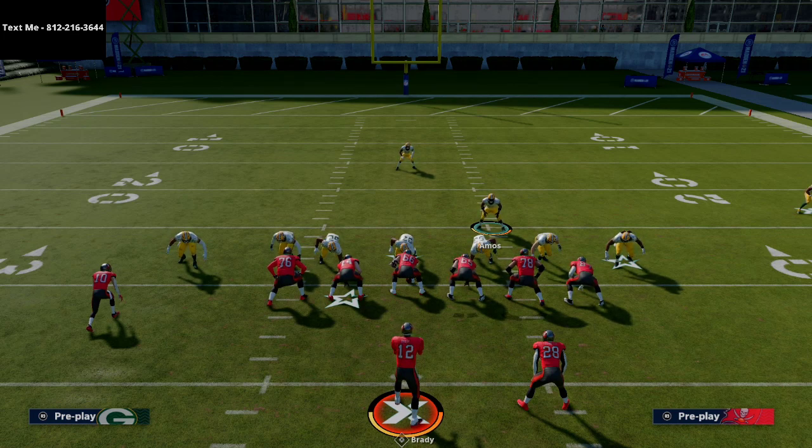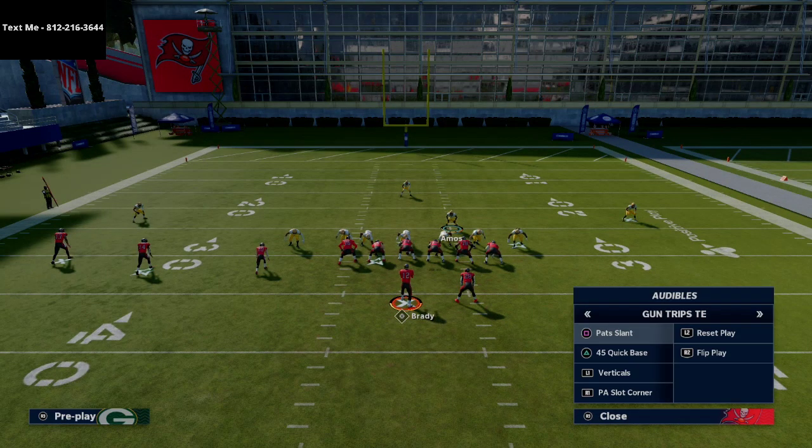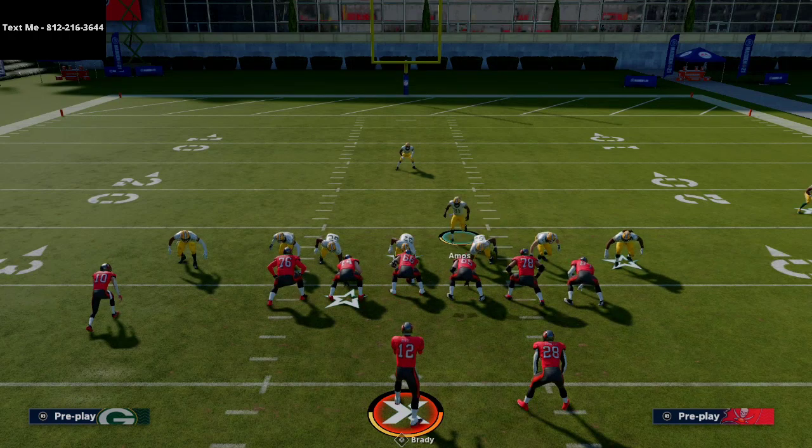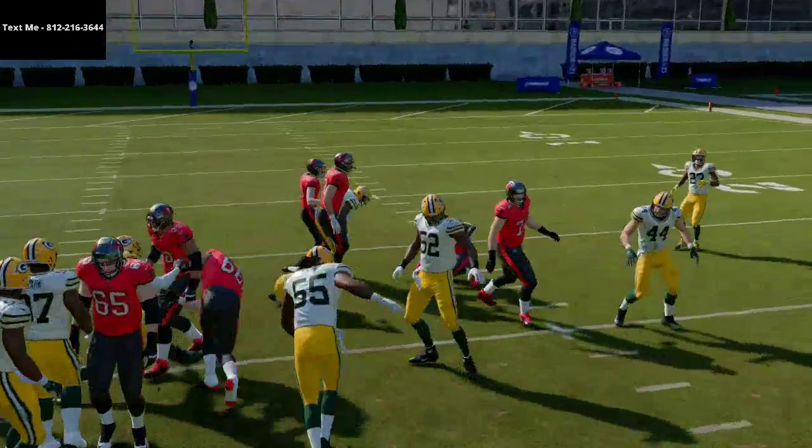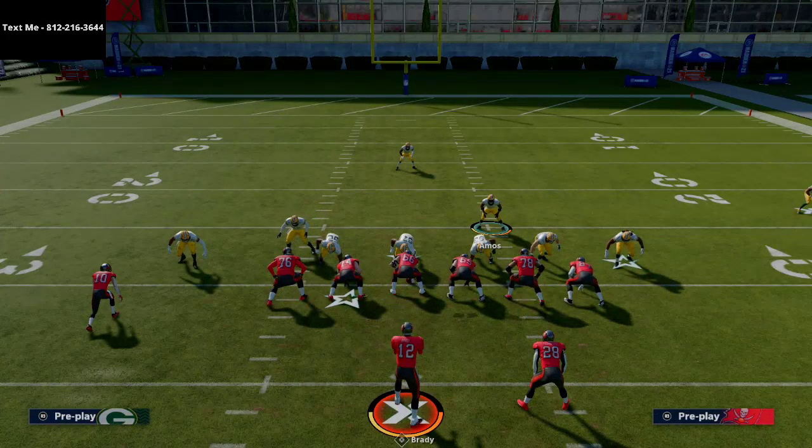This three-four bear scheme is really effective, especially if you put the under pressure ability on your outside rushers — because you're always getting a free runner. Under pressure causes the quarterback to throw inaccurate balls constantly. With fast linebackers — 92-speed linebackers now in the game — this is going to come in really quickly. It's also solid against the run, so you don't have to worry too much. Three-four bear was my favorite defense last year and I think it'll be great again this year, though the linebackers don't react to the ball in zone coverage quite as well.